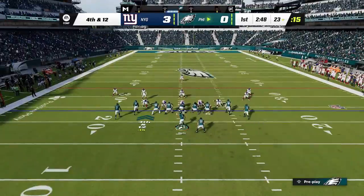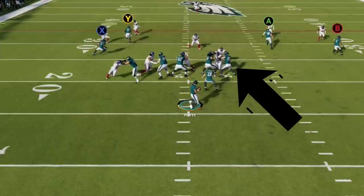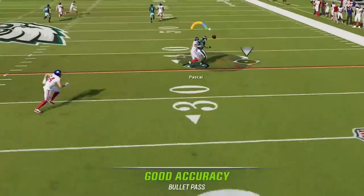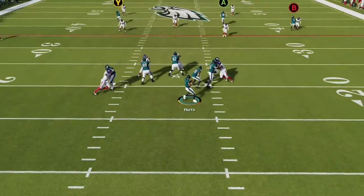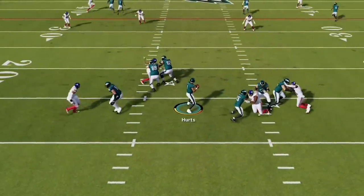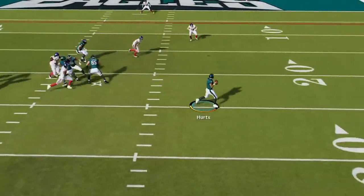The pass rush in Madden 23 is designed to prevent you from rolling out of the pocket. You can see this defensive end is completely swallowed up by the tackle and guard, but the second I roll out, he magically breaks free. This is by design — Madden 23 put this in because people are tired of playing running quarterbacks. In Madden 23, you really have to use your blockers in the pocket like you do when running the football, paying attention to the angles pass rushers come off blocks. If blockers are going wide, step up; if they're moving left, move right. Treat the quarterback a lot like a running back.